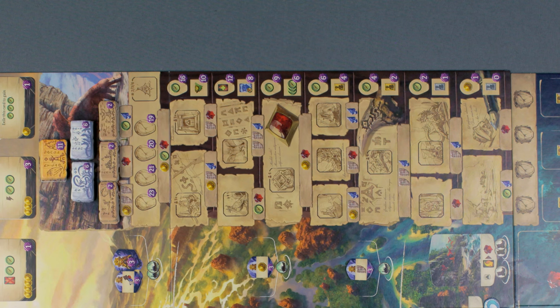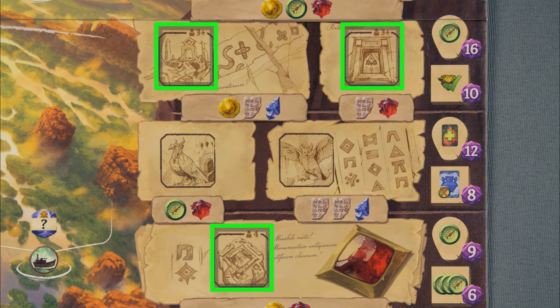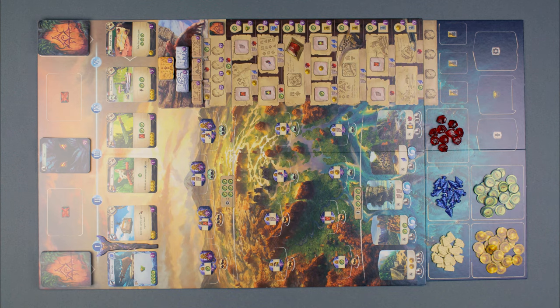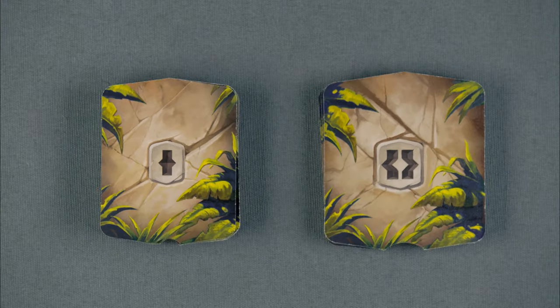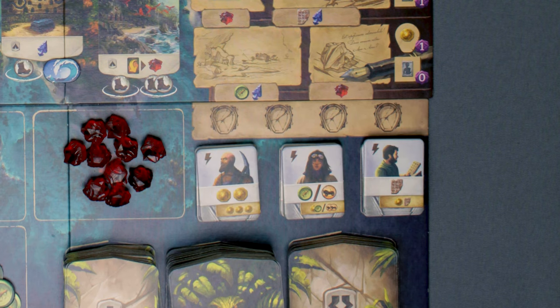Stack the temple tiles. Randomly stack as many research bonus tiles as there are players face down at the top of the track. Then randomly place bonus tiles face up in their spots on the research track — note that some spaces are only for 3-4 player games. Place the resources in their spots. Shuffle the level 1 and 2 dig sites and place them. Shuffle and place the guardian tiles. Shuffle and randomly place 3 stacks of assistant tiles, silver side face up.